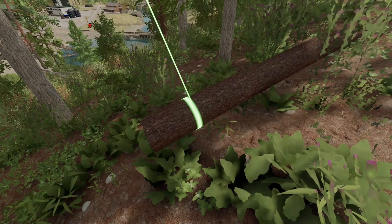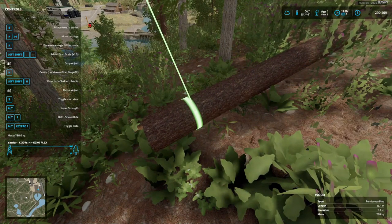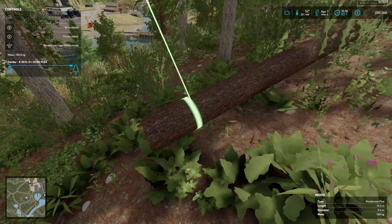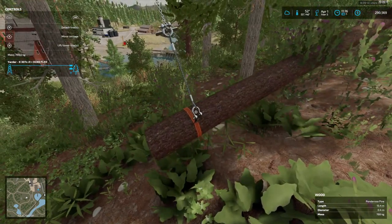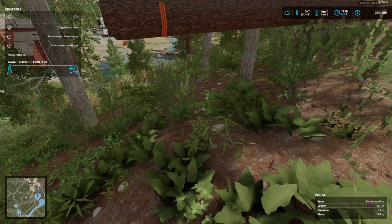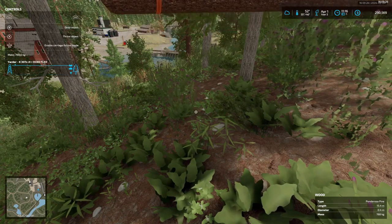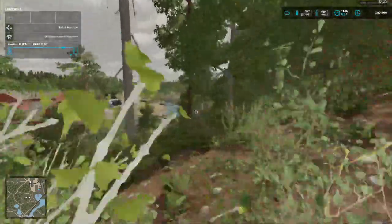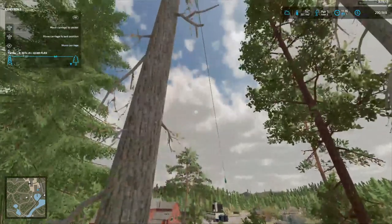I gotta unhide my stuff so I can see. Let's see here - I want to lift that up just a little bit about right there, and then move carriage to yarder - oh it's the right not the left. There it goes. Let's see here - move carriage to last position.